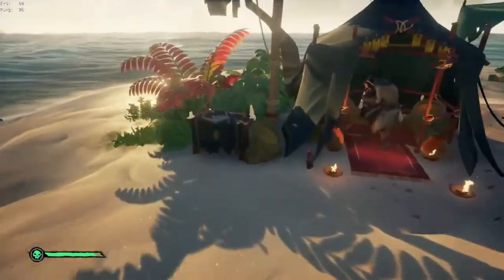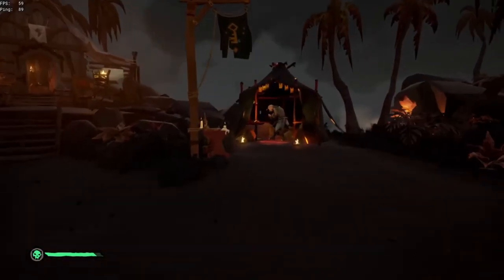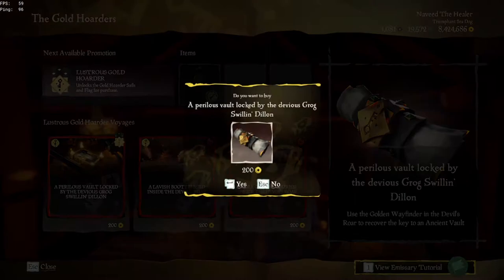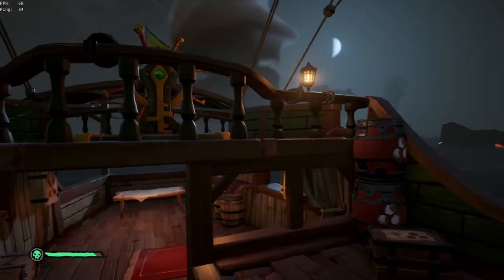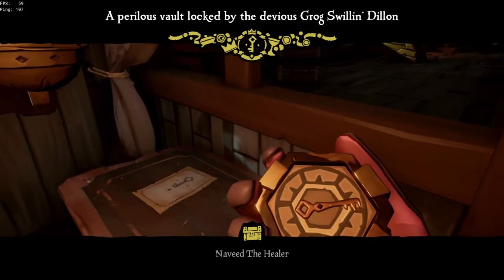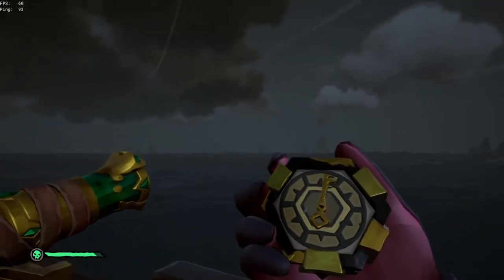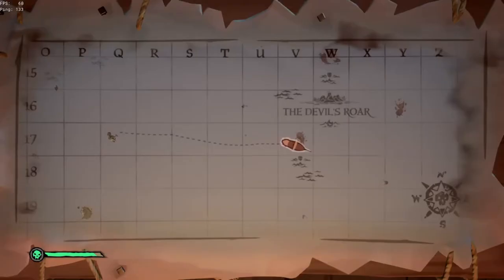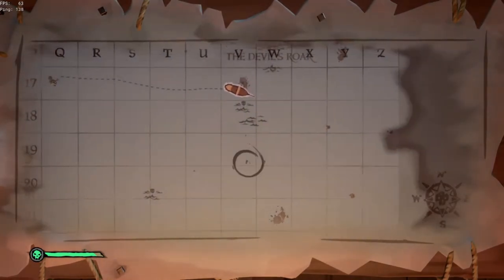We are now going to move on to Gold Hoarders — this is the easiest faction to level up. Just like before, we're going to spawn at Ancient Spire, go to the Gold Hoarder, vote up the Emissary, and head to the Devil's Roar. Once back at the outpost, we're going to talk to the Gold Hoarder, browse, and buy an Ashen Vault quest. After we've got our quest, we propose it, vote for it, and you'll notice your quest log has a compass with a key on it that points to where you need to go.